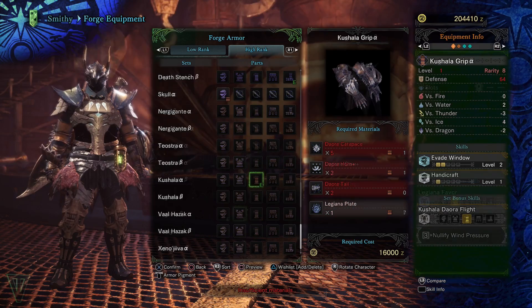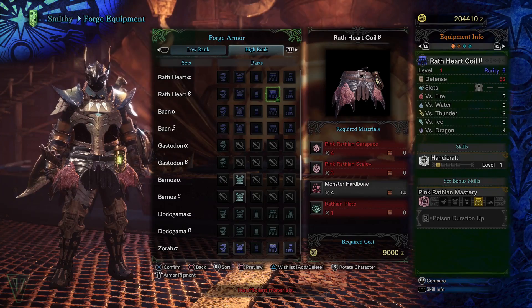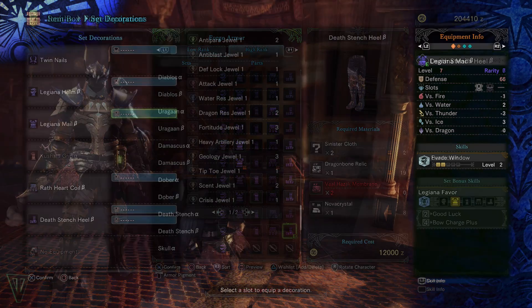The fashion hunters out there can substitute the pink Legiana waist for something else that they would like — there are plenty of options available. This set is relatively easy to make just by going through the story as well. You will need to farm Legiana a bit, but the pieces you make with those parts will undoubtedly be used for other sets in the future.